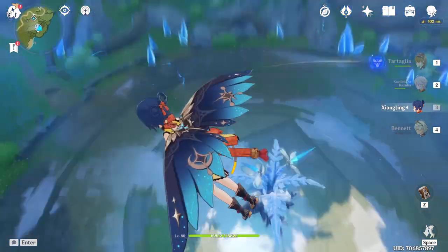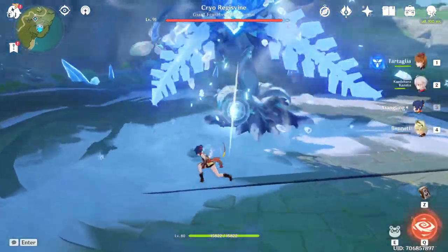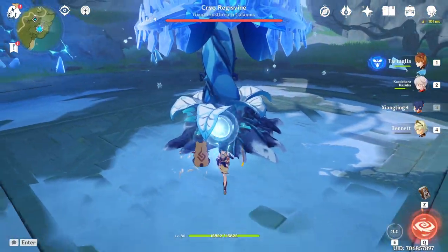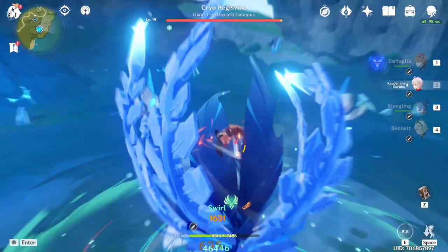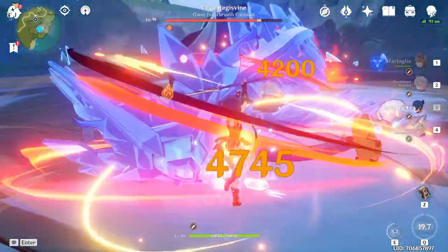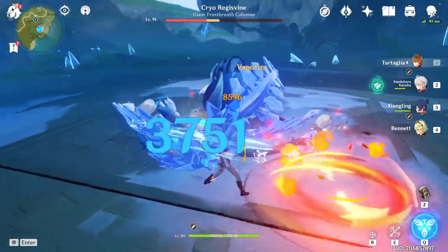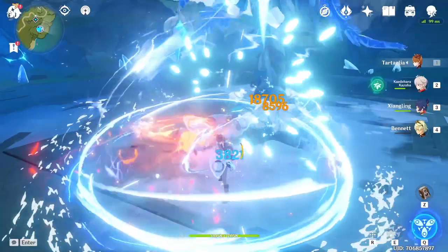We're gonna beat up the Cryo Regisvine. I'll drop down and use Gouba, which is gonna be really nice, then use Kazuha to increase our elemental damage. There we go — we can already see some nice numbers: 18k right there from a vaporize crit.